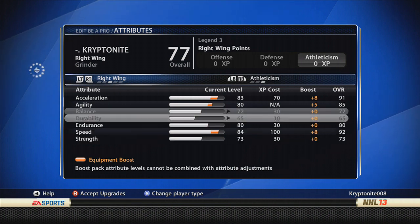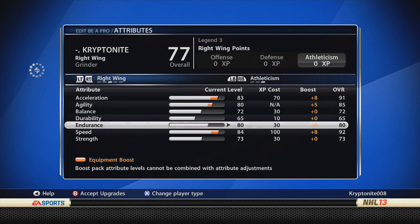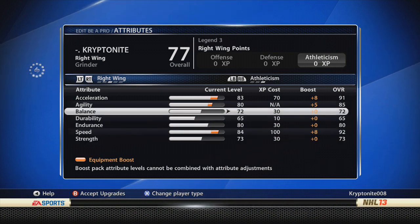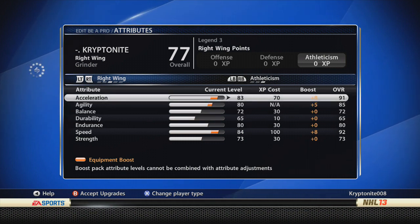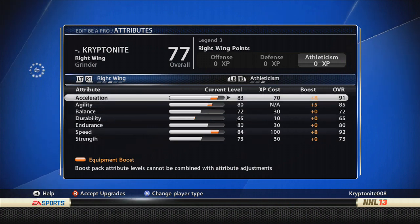If there's anything I wish I could change about this build, it is my balance and strength — they're only at 72 and 73. Endurance I don't worry too much about because I don't really hustle unless I know I can beat the defender or I have a breakaway, so I keep off the endurance. That's why it doesn't bother me having it only at 80, which is still pretty high. With the grinder build, balance and strength are cheap — only 30 points each to put up — but I really do think the extra 2 speed helps. With a playmaker you top out at around 90 for speed, but the grinder gives you those extra points that give you a sudden burst of speed where no one really expects it.